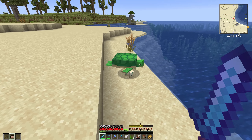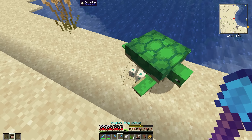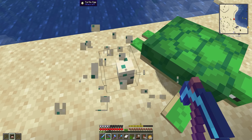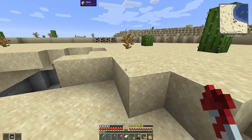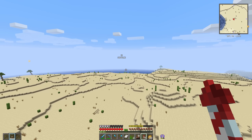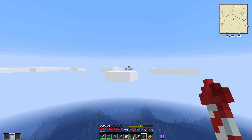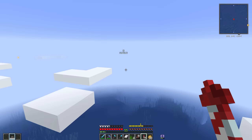Hey guys, Wells Knight here, welcome back to another episode of Vault Hunters. I'm out and about in the world looking for turtle eggs — found a couple turtles and we have some eggs. I do have a silk touch pick so we can grab these. Three turtle eggs, that's plenty for now. Last episode we built a storage room slash starter house, killed the wither for a nether star, and completed two vault crystals.